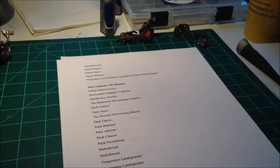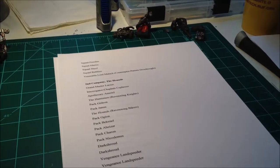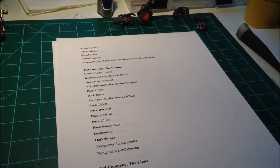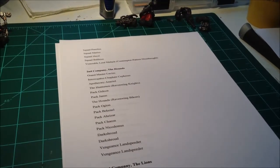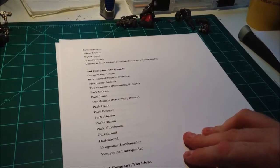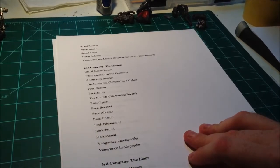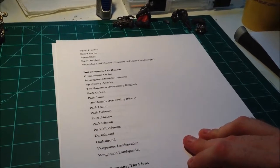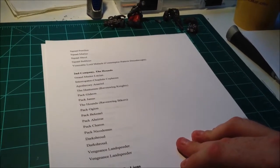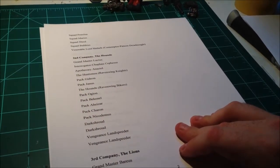As things happened, I changed my mind a little way down the road and decided to go with a more uniform style to my army. The Hounds got folded into my second company under Grand Master Lucius, who is going to be my Samael. They've got the Interrogator Chaplain. The Huntsmen are my Ravenwing Knights — two packs of those. The Hounds are my Ravenwing Bikers, two Dark Shrouds and two Vengeance Landspeeders.